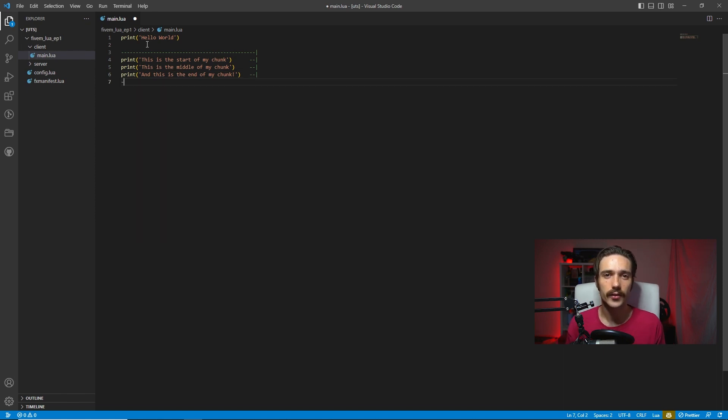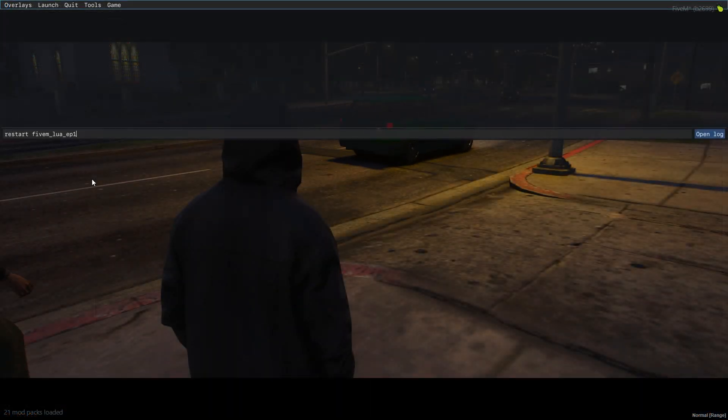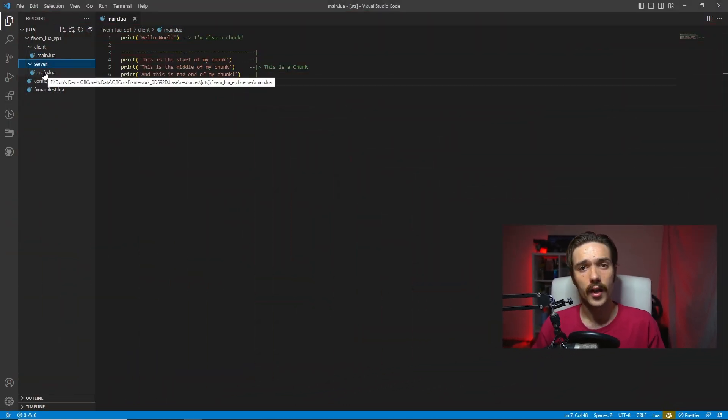An interesting thing we can take advantage of is that all of our code will execute exactly once, from top to bottom, in the client, server, and shared environments. This can lead to some interesting ways of utilizing and optimizing code. An environment is simply a structure in which a program operates — the client has its own, the server has its own, and so does the shared environment. Think of the client and server as two little boxes sitting next to each other operating independently, with the shared environment sitting on top and trickling into both.